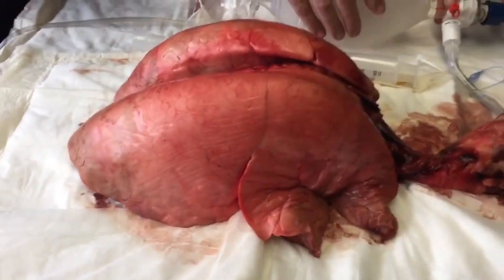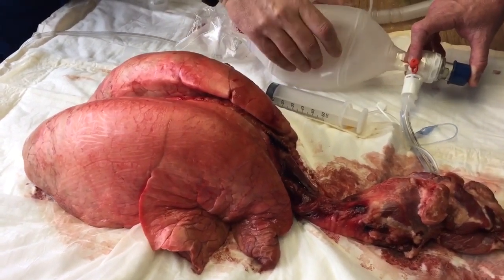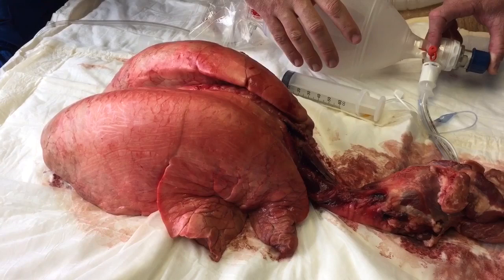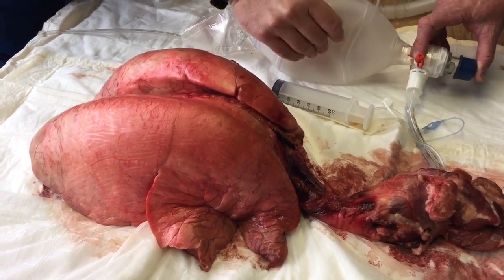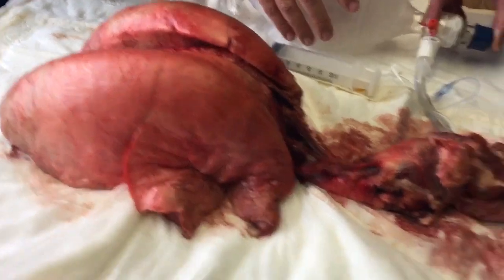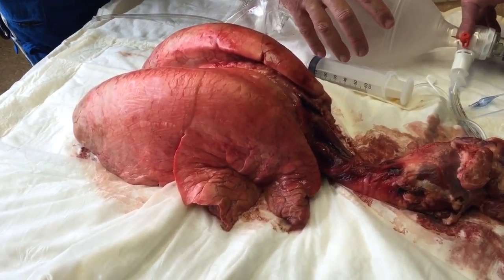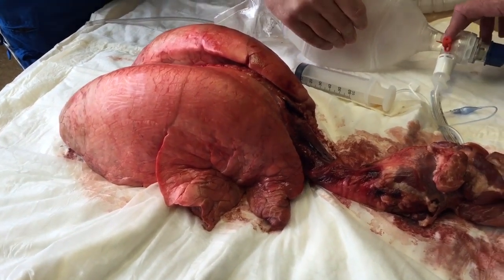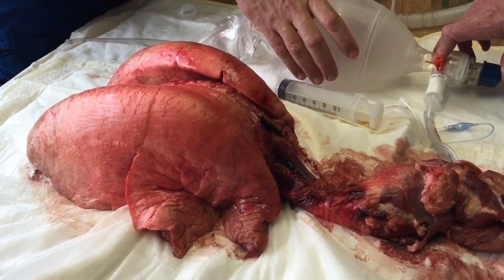Can you over-ventilate this patient? You certainly can. So you adjust your PEEP anywhere from 5 to 20 — 20 is the max. You just watch the patient; you're targeting an O2 sat of around 94 to 100%, and you adjust your PEEP accordingly. The only way to increase the FiO2 when they're already on 100% O2 is through PEEP.